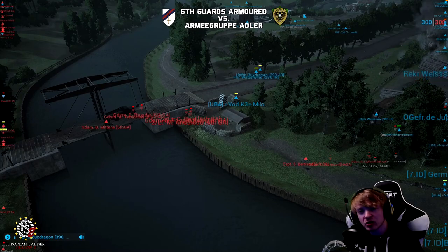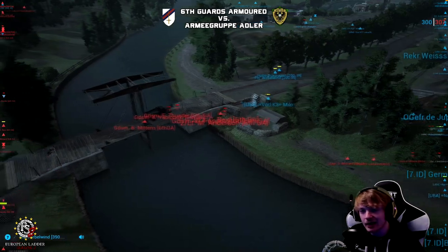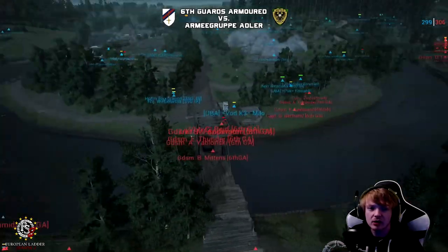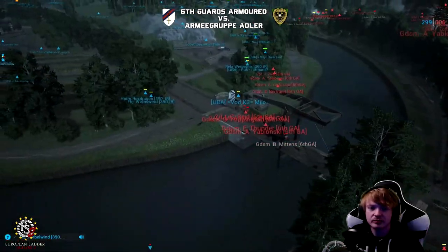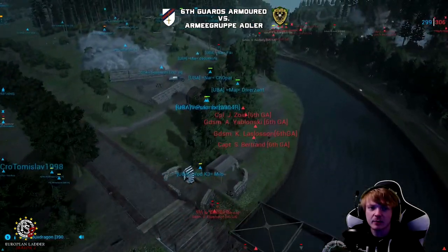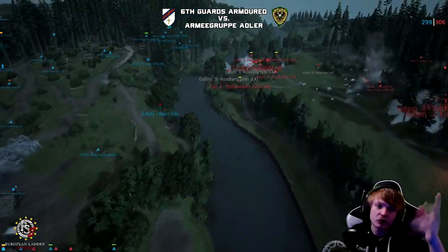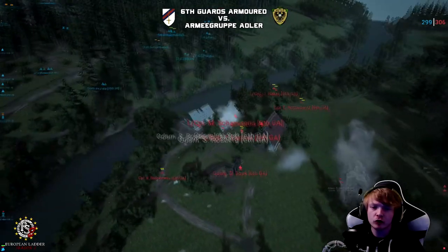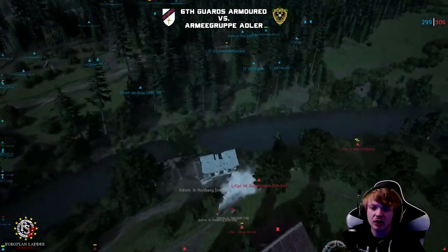That was a great push there by 6GA, but again, this map — just the choke points, it's so hard to get across. Great attempt there. They are still pushing in the north now — we've got the P3 in the north trying to help the infantry get across the river.